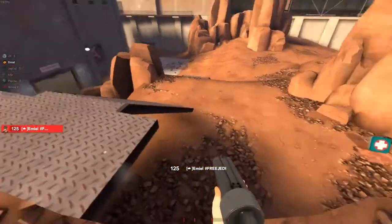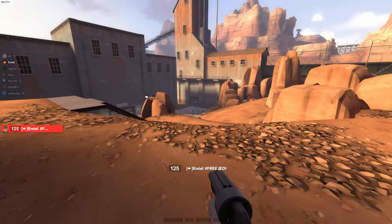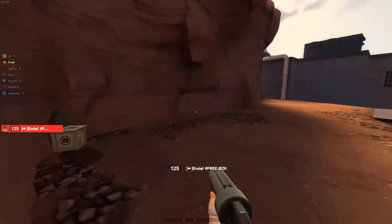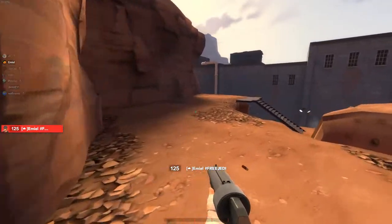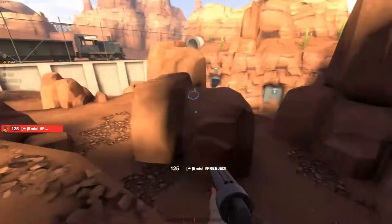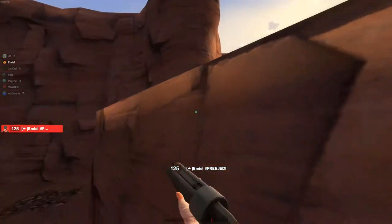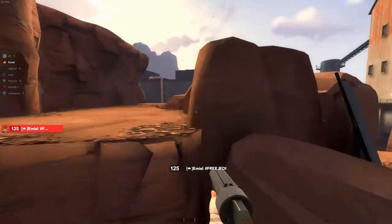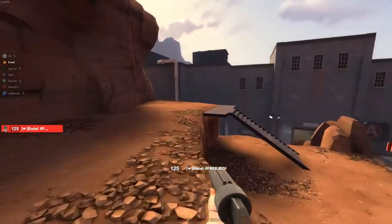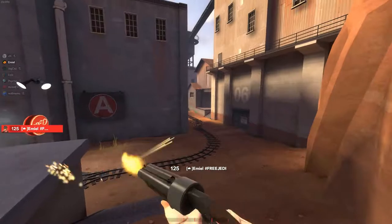If you get a Pyro pick, your combo goes cliff instantly — Heavy, Demo, Pyro go cliff. Make sure you don't die to stickies here. Pyro goes in first, they uber, and Pyro just airblasts them all the way down. That's your only job — take the uber solo, maybe flash your Demo to get the sentry. Your Demo comes behind and spams, tries to get the sentry as quickly as he can.